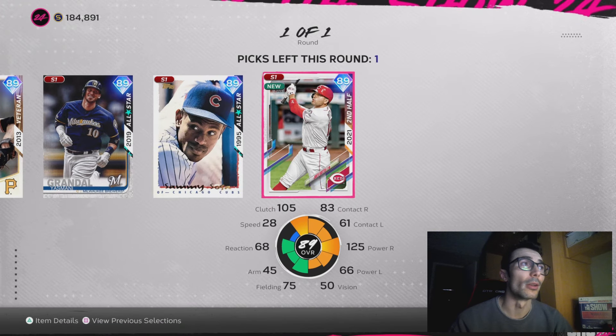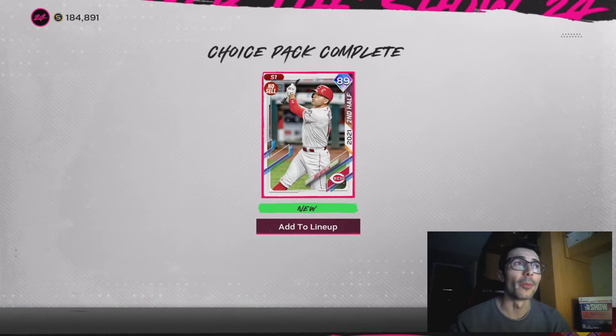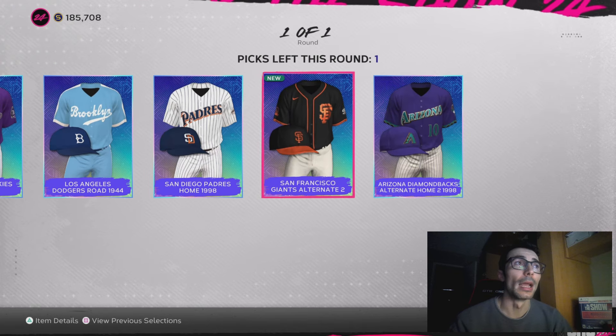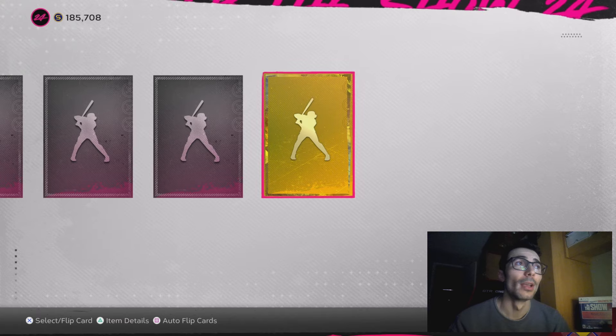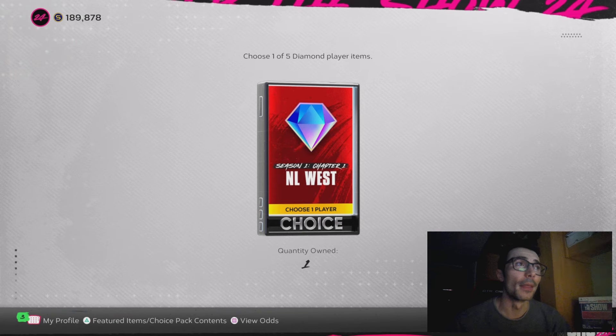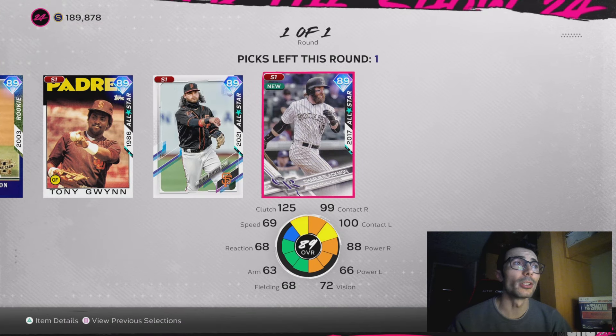Anyway, we get an NL Central pack here. I also want to get Yasmany Grandal from this pack and potentially Sammy Sosa. That Sammy Sosa card could be very good with the Byron Buxton boost — he's already a pretty good defensive player, and you boost up his power, his speed, and some fielding. We also get some Ballin' as a Habit packs in this, though I haven't really gotten anything out of those yet. There's a pretty good gold card, and then to finish it off we go ahead and pick up that Charlie Blackman you saw at the beginning.